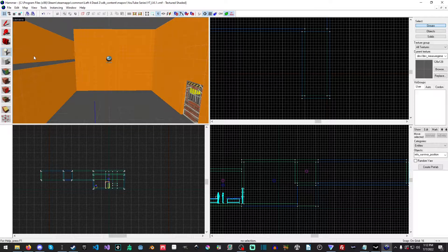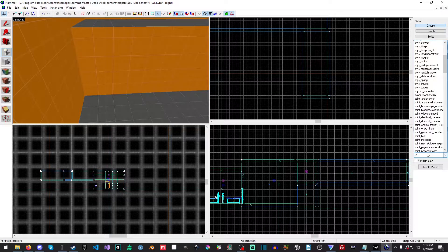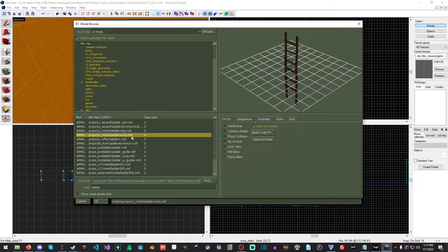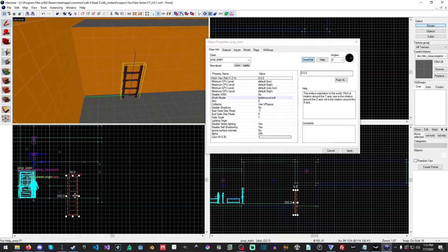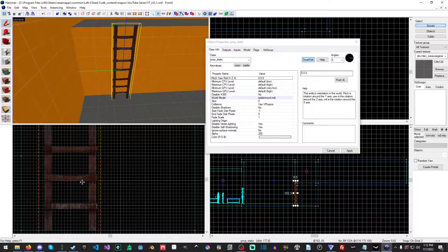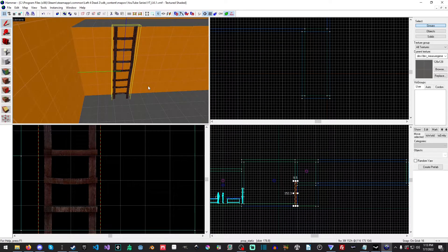The next thing we want to do is actually add in a ladder. Go ahead and hit Shift+D or select the entity tool and we are looking for prop_static. Double click, go to the world model, type in 'ladder' — there are quite a few ladders here. Let's go for the wooden ladder; I like the look of that. Zoom in, and this thing's almost perfect. It's okay if it hangs off a little bit at the top. Now put the grid back to 16, hit apply, cancel, and save it.